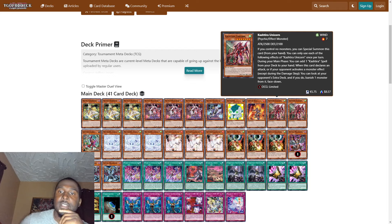We play two Cashtier Unicorns. I think the Cashtier cards are very very broken — I'm so happy they didn't get touched. If you control no monsters, you can special summon this card from your hand. During your main phase, you can add one Cashtier spell from your deck to your hand. When this card declares an attack or if your opponent activates a monster effect, except during the damage step, you can look at your opponent's extra deck and banish one monster from it face down.